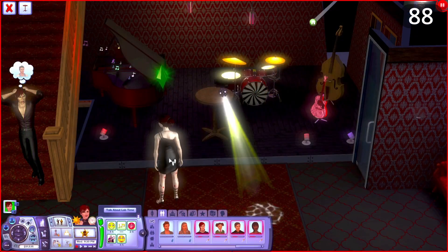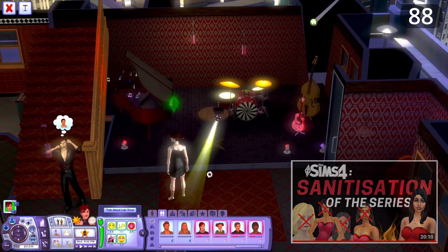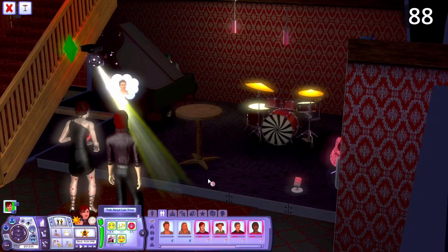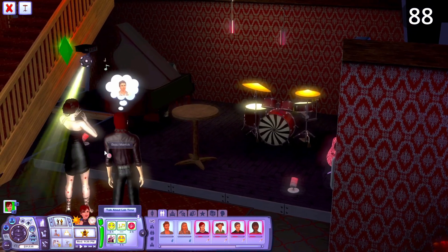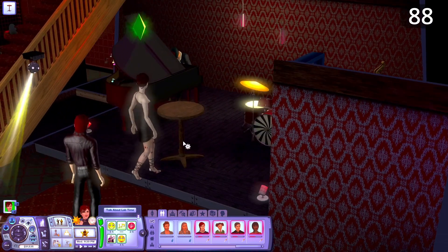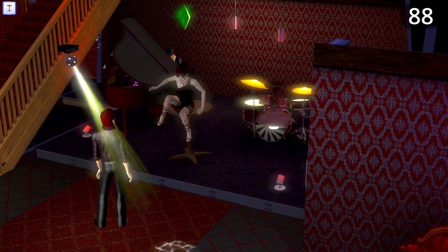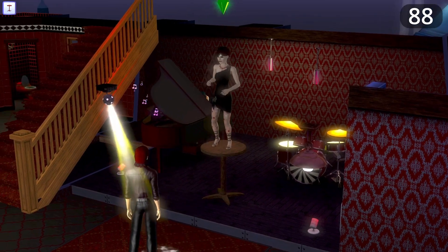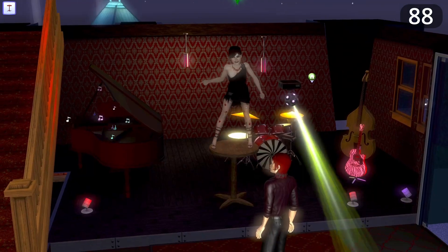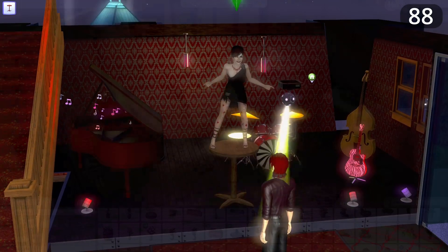I mentioned in my last video about the sanitisation of the Sims series that I missed some more wild elements from previous games. Certain more crazy interactions should be locked behind a buzzed moodlet obtained by drinking nectar — these could include being able to dance on tables and the 'convince to' interactions which are currently only available during parties.